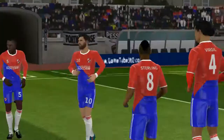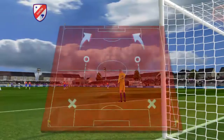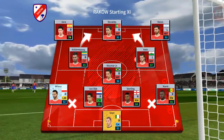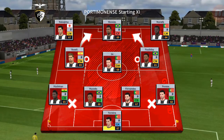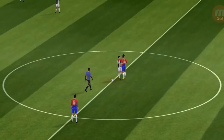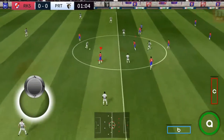Well, points at stake here today — both teams will be looking for the win. They're going attacking with a 4-3-3 formation, and here is the away team formation. We're off — this should be an entertaining game.